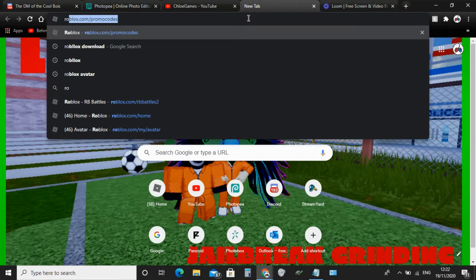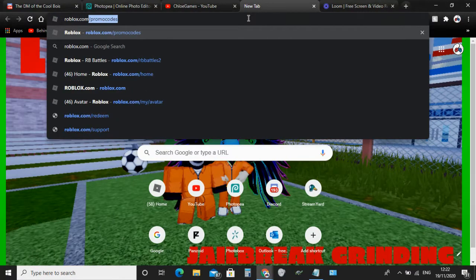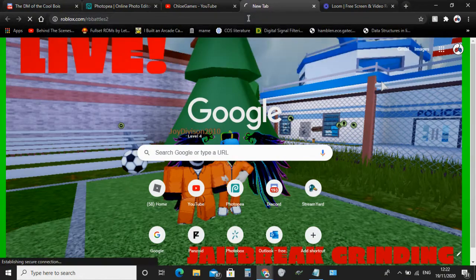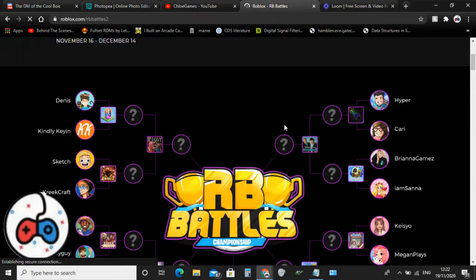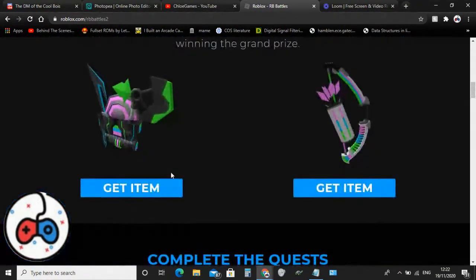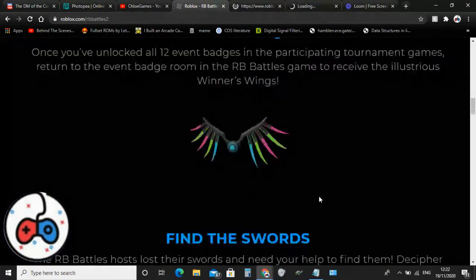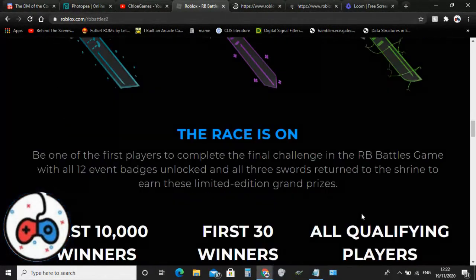All you want to do is go to roblox.com/rb-battles-2. Wait for it to load — here's all the RB Battles stuff. Just click to get the item. There's other stuff you can do and I'll be making videos about that later on.